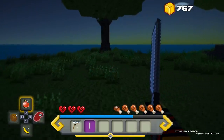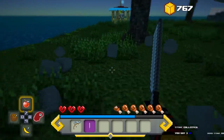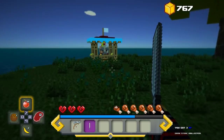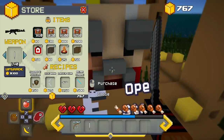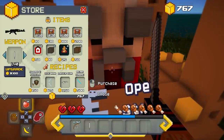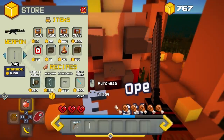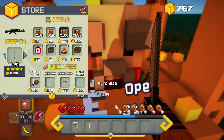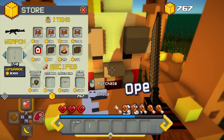Let's see what this stuff is. I wonder if they drop a certain type of — open store! Oh no. Okay look — we can spend our money, or we can upgrade our existing weapons.